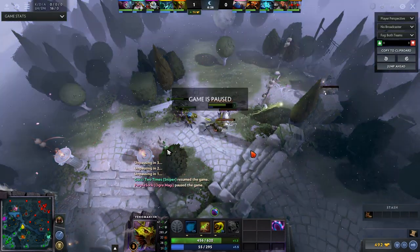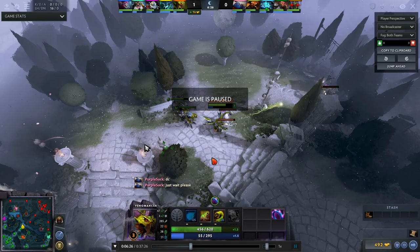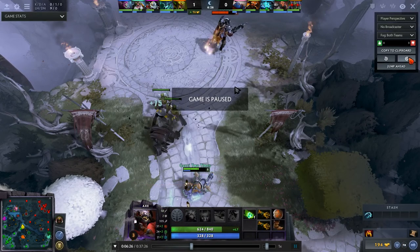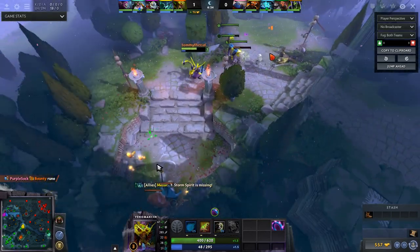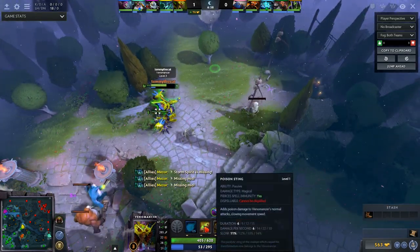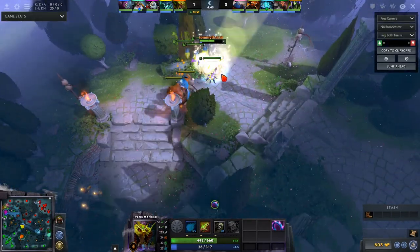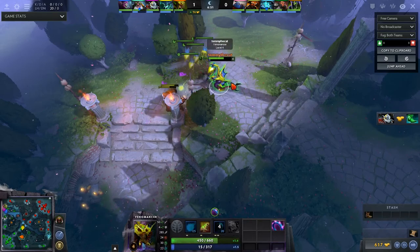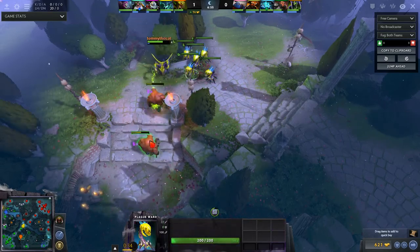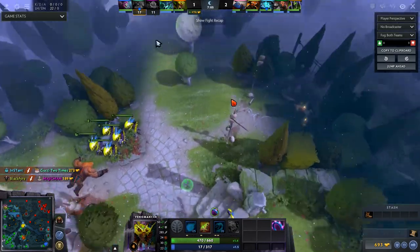After making sure I did everything I just talked about, I'm going to the jungle. As you can see, the wards now have Poison Sting damage on top of their base damage. My damage is 47, these things do 50% of that. A level two plague ward does about 22 — so yeah, it's 50%. Adding the Poison Sting on there, it does a pretty decent job clearing out all the camps. So I can stay in the jungle and get my own farm.